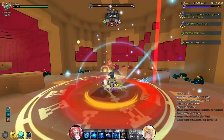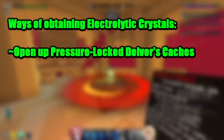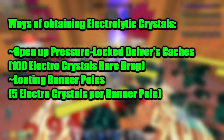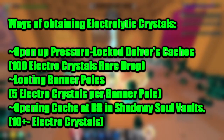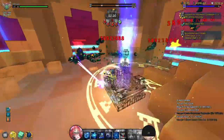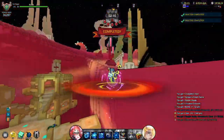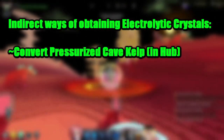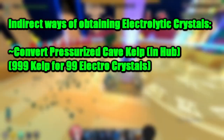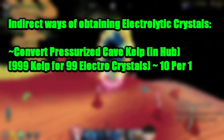Let's start off by understanding all of the possible sources of Electrolytic Crystals. Electro-crystals are obtainable via opening up Pressure Lock Delvers caches, up to a possible total of 100 as a rare drop, looting banner pulls, and from shadowy soul vault depths in small amounts after opening up the pressurized cache at the boss room. These are what I'd call direct methods. Other methods include converting Pressurized Cave Kelp for Electrolytic Crystals at a rate of 999 kelp per 99 crystals — I'll be rounding this to 10 kelp per 1 crystal to make rates easier to calculate later on.